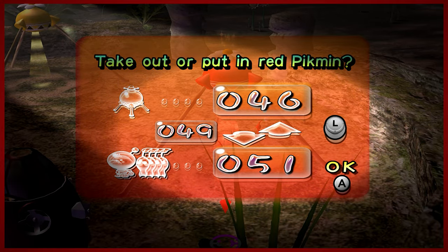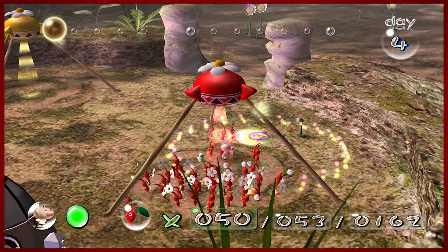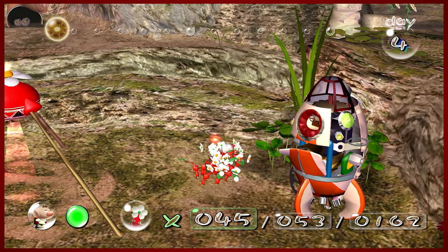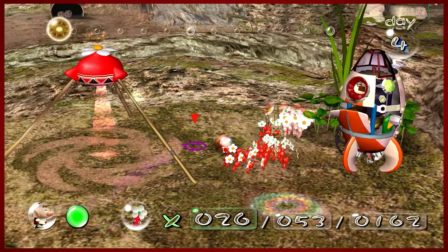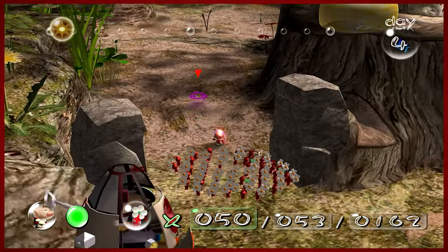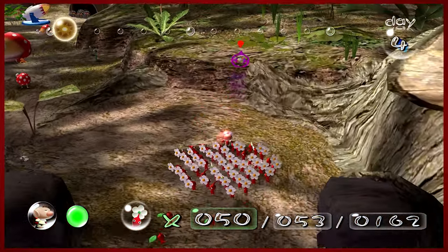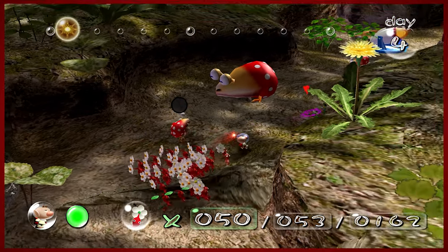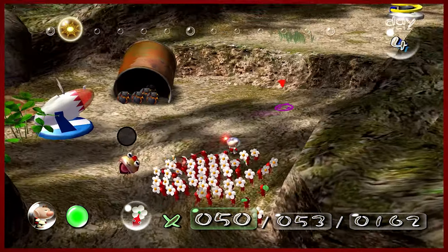Let's grab 50 reds for the next day because in the relatively close area there are some more parts to get, of course. I don't know if there are parts that require blues but I know that with the area we've opened up you can make yourself in much better shape. We cleared out this area — there's probably a part right there. We're going to go ahead and kill this baby bulborb — boop, dead. You can use bomb rocks to kill mama, and kill the other baby bulborb first — boop, dead. Got him. There's another part right there.